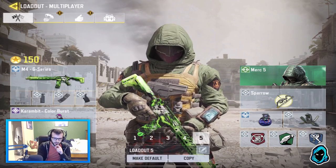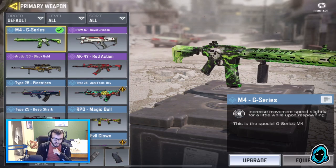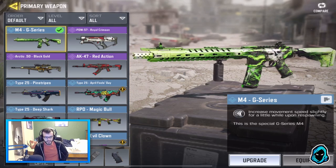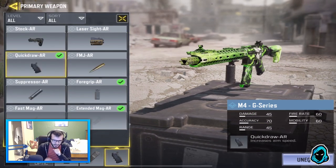So I'm using the G-Series one. This one grants a little bit of increased movement speed when you spawn, so it's very, very nice. And also the skin looks really cool — it's got that Call of Duty Ghost logo on it. What I'm running on it: I'm running the Grip, the Extended Mag, and Quick Draw.